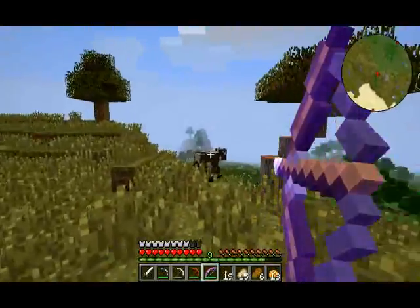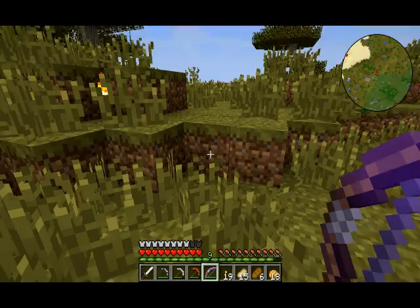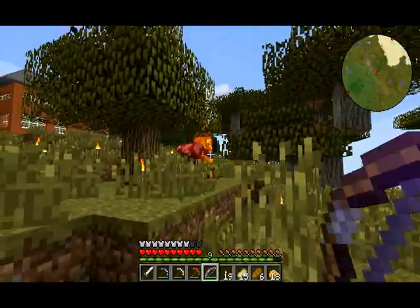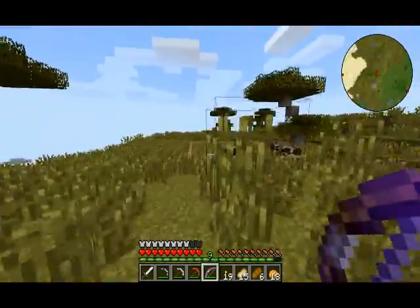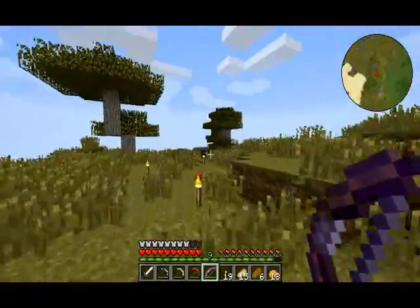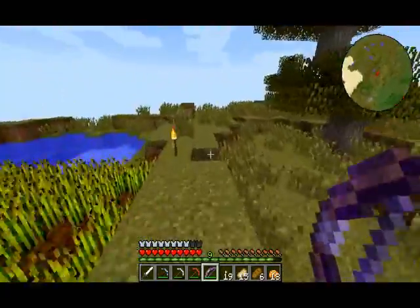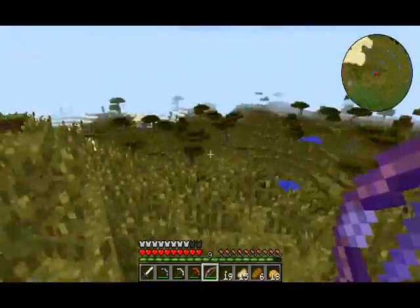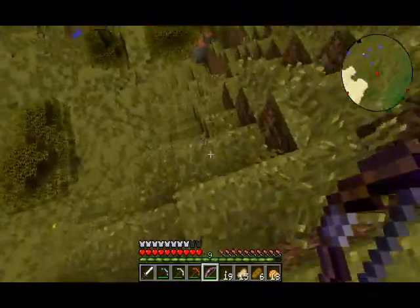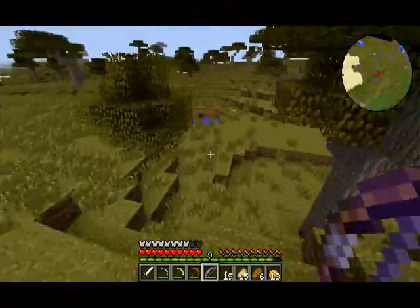We're going to get us some cow. Got the magnet boots on. Should get cooked beef from this. Yep, we got steak. We're getting rid of our extra cows — the ones we don't need around here, like that guy — because we don't want him trampling our wheat. And I overshot my staircase, which is back that way, so I should probably put another one right here. But we'll worry about that later.